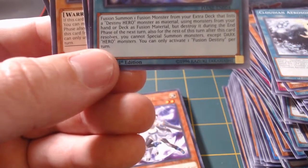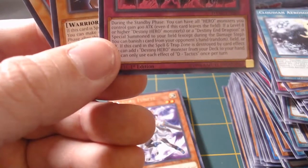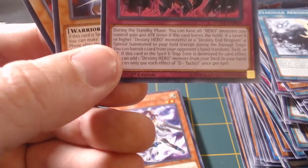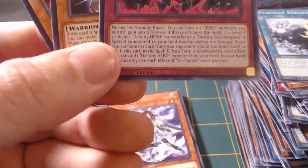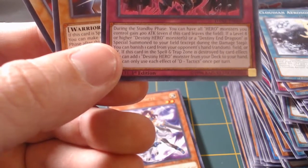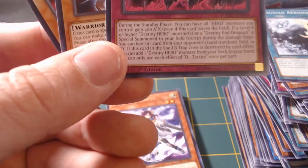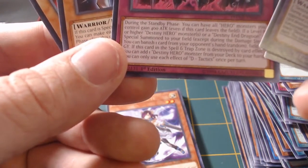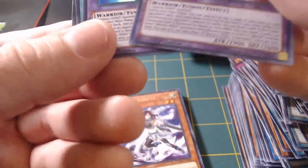I guess you could do Necros - Elements of Hero Necroshade would work because of his whole palmarization thing. D-Tactics: during the standby phase, you can have all Hero monsters you control gain 400 attack, even if this card leaves the field. If a level eight or higher Destiny Hero monster or a Destiny Hero in Dragoon is special summoned to your field, except during the damage step, you can banish one card from your opponent's hand, field, or graveyard at random. If this card in the spell and trap card zone is destroyed by card effect, you can add one Destiny Hero monster from your deck to your hand. You can only use each effect of D-Tactics once per turn. It's going to be fun to play Destiny Heroes again, man. That's awesome.